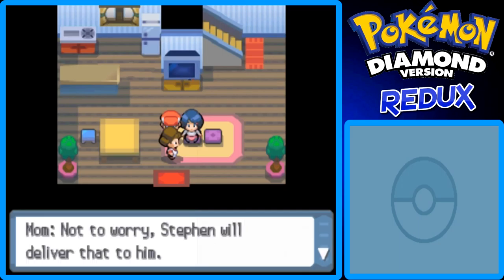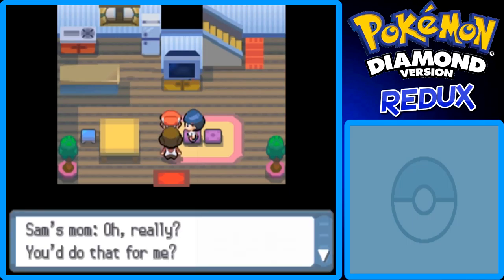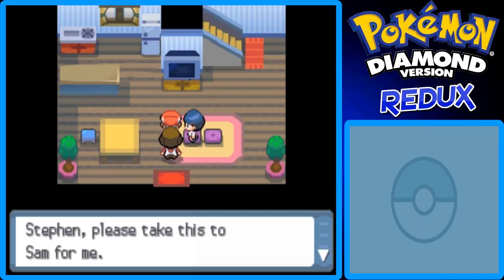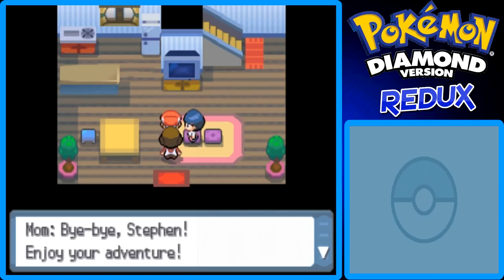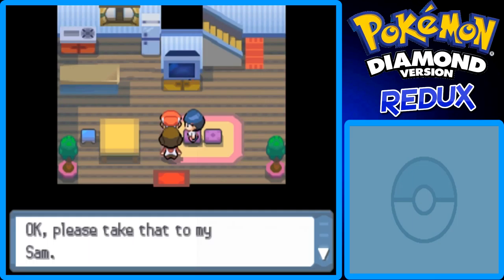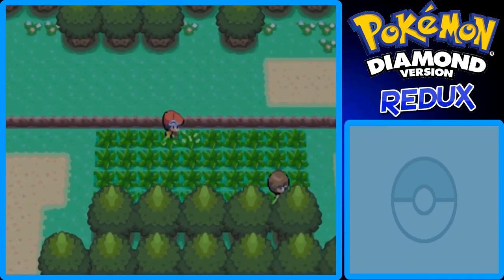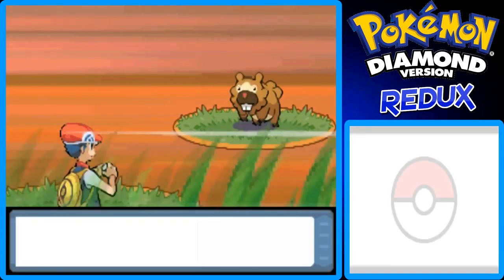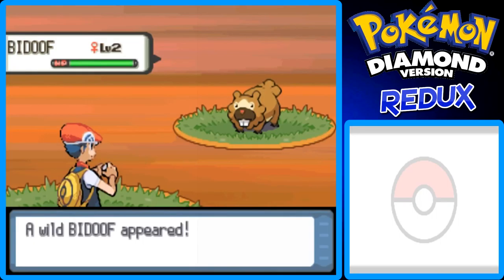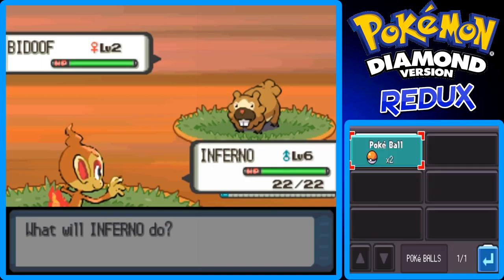Excuse me, is my little Sam here? Oh no, he's not. Then he must have left already. The boy shouted about going on an adventure then he bolted. Sam's mom says he's so headstrong and reckless, and asks Steven to deliver a parcel to him. Knowing that boy, he probably headed straight for Jubilife City. We got the parcel - a package - which goes into the key items pocket. We can officially start our adventure. That was like a bunch of the prologue stuff.